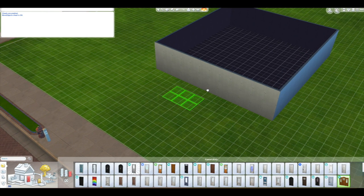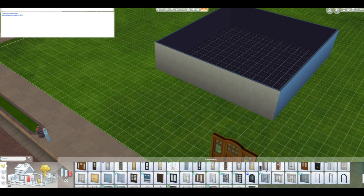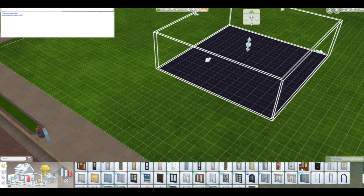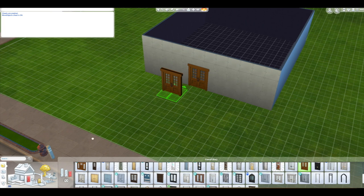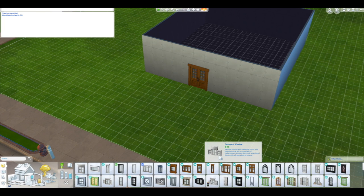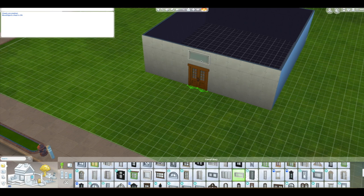I'm just gonna put down this door. Oh no, that door is too tall. I think I need bigger walls. Okay, here we go. So, you can do that now — apparently.